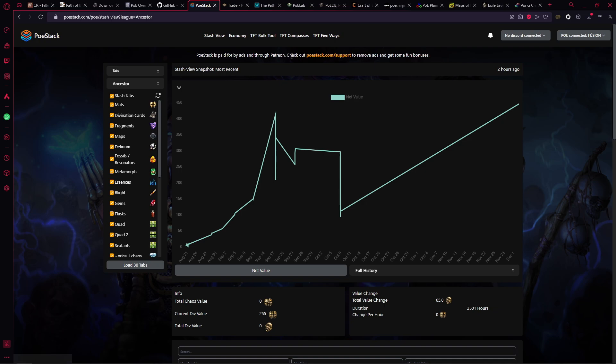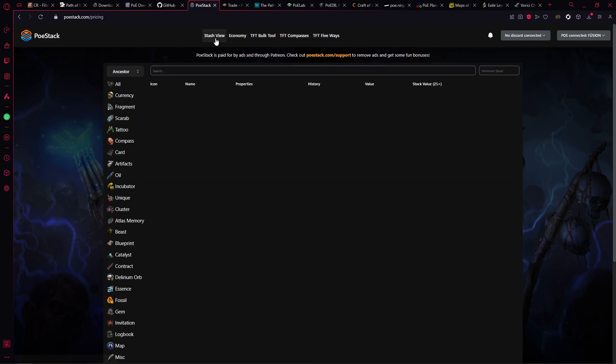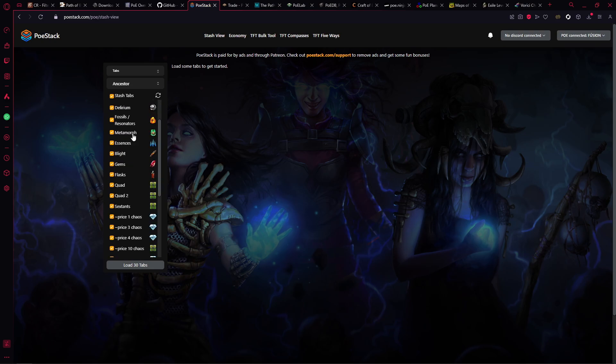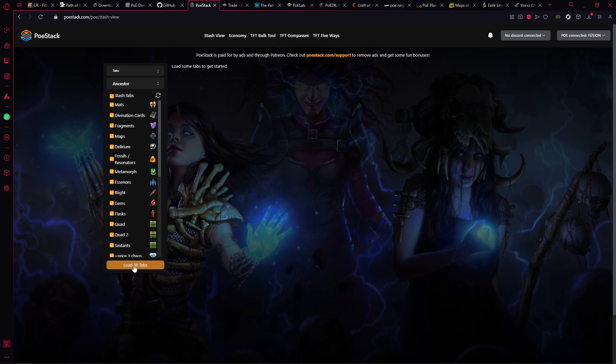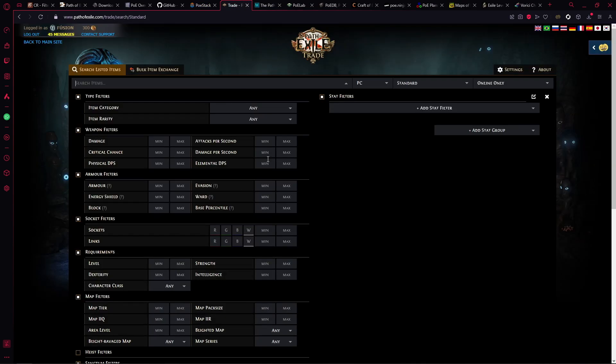If you don't want to use Exilence Next, there is another tool called POE Stack. If you're a prolific TFT user it has a TFT bulk tool section, a TFT compass section, a TFT five-way section, the entire economy, and a stash view. You can get it to look at all your stashes and pull in all the information — it'll tell you your net value. Right now it says I'm worth 471 Divines in the current league with a full breakdown below. The creator is called Zach on TFT.